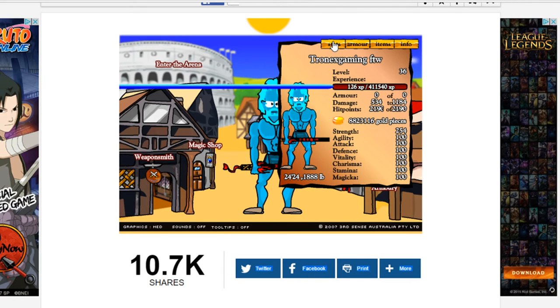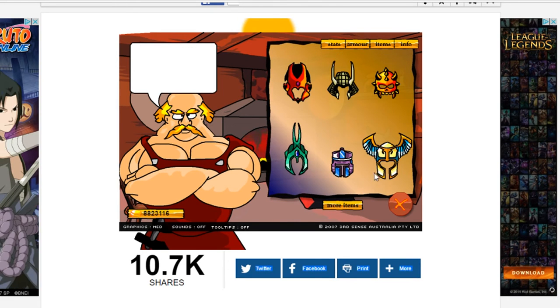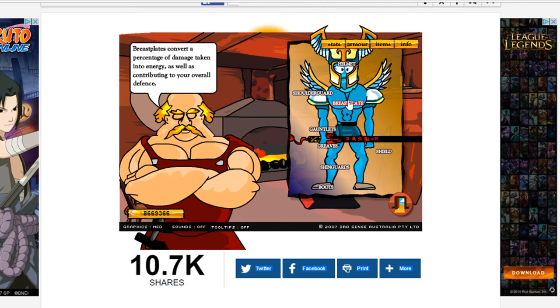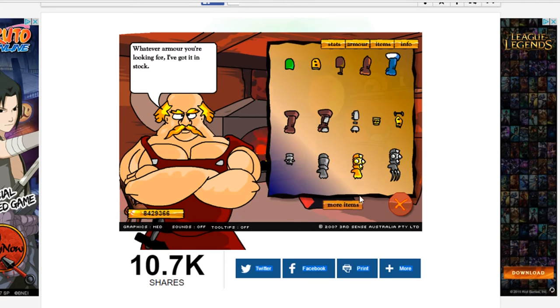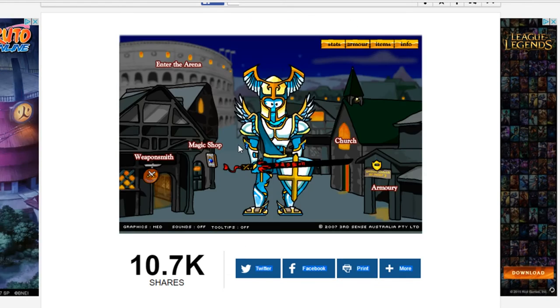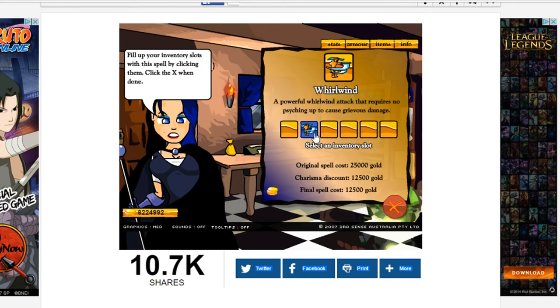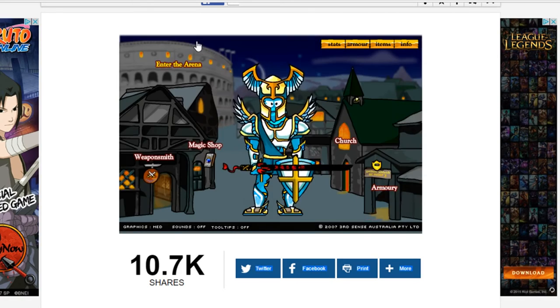Keep pressing four to level up. Level 50 is the max by the way, so you need to get to that. Then just buy the best armor — I think this is the best one, the shoulder guard. Get everything that's the best. I've given myself all the best armor and best swords. Now head over to the magic shop and just buy the Whirlwind — keep buying Whirlwind, there you go. Now we're done, let's go wreck some opponents.